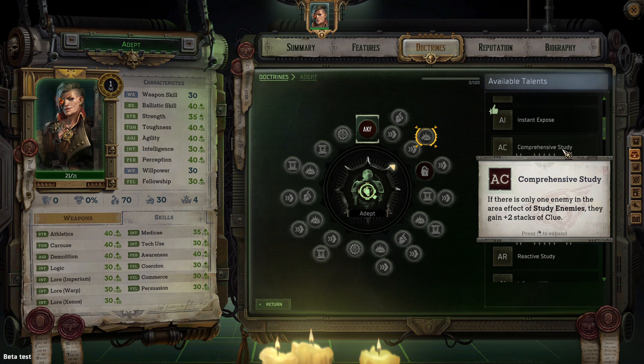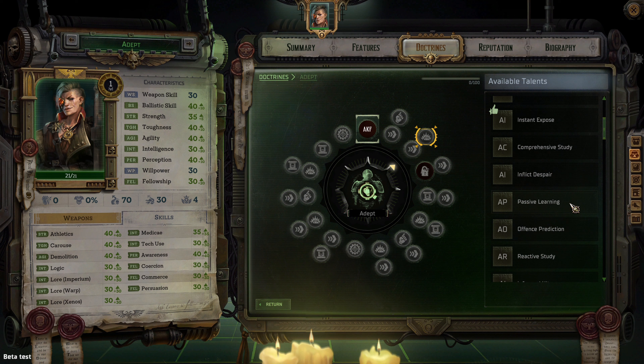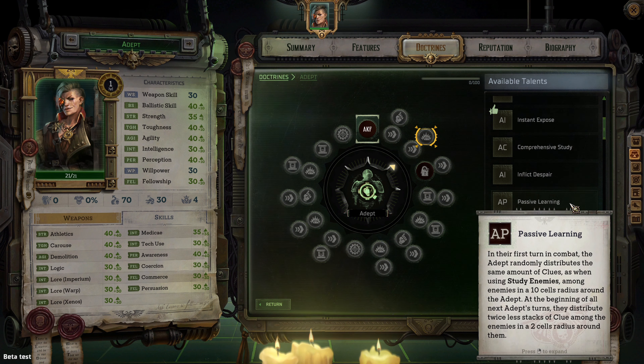Inflict Despair — when the adept hits an enemy with both clue and Expose Weakness, that enemy loses 3 MP and their damage is decreased by 20% on their next turn. Passive Learning — on the first turn of combat, the adept randomly distributes the same amount of clues as Study Enemies among enemies in a 10 cell radius. At the start of all following adept turns, they distribute half as many clue stacks among enemies in a two cell radius. This is another good way of distributing clue stacks without spending 2 AP.